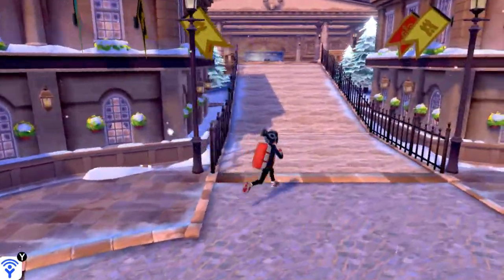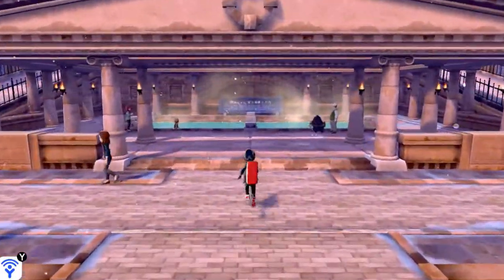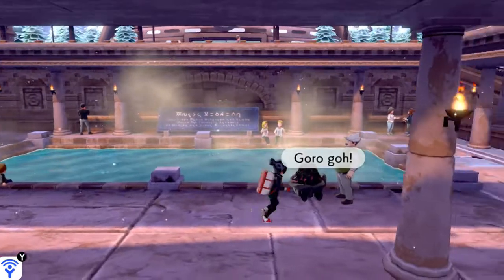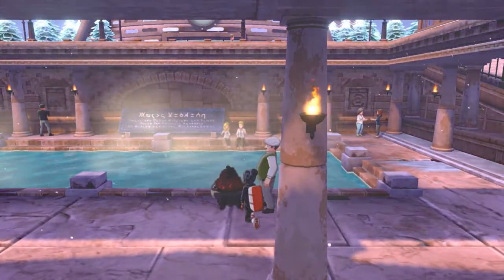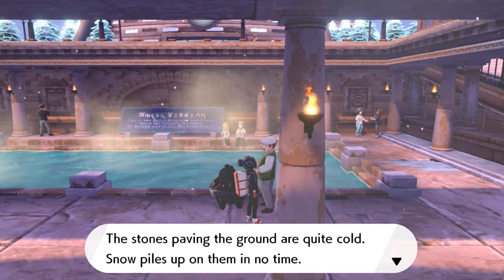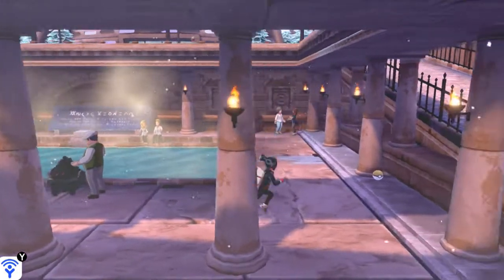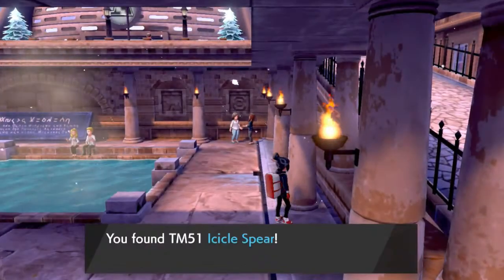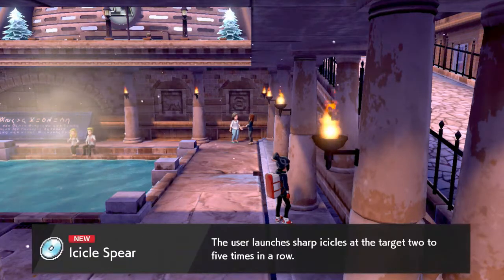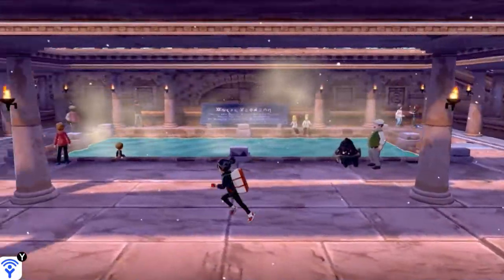Now we're going straight to the springs and as you can see — bam — it looks majestic. That is a scary Pokemon right there. 'The stones paving the ground are quite cold, snow piles up on them in no time.' We found TM51 Icicle Spear — another great ice type move. It can actually hit you five times in a row if you need it to.